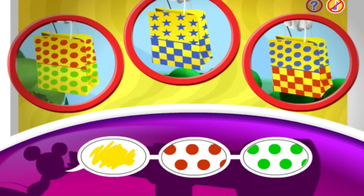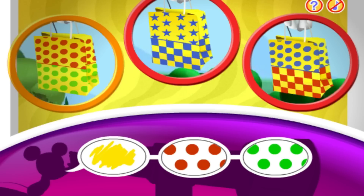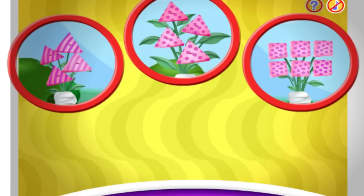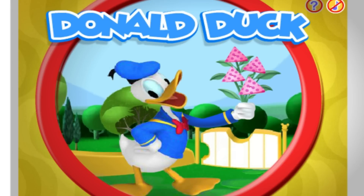Now I spot one, two, three bags! Can you spot the bag that matches these clues? Yellow, with red polka dots and green polka dots! Wow, perfect! Goofy is carrying a yellow bag with red polka dots and green polka dots! Now I spot one, two, three flower bouquets! Can you spot the flowers that match these clues? Pink, triangle, and polka dots! Donald has a bouquet of pink triangle flowers with polka dots!